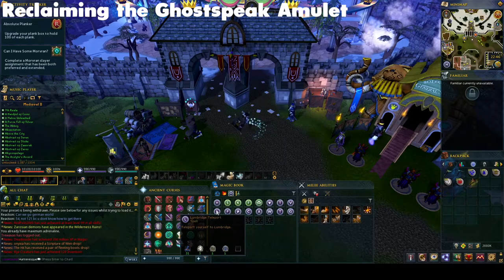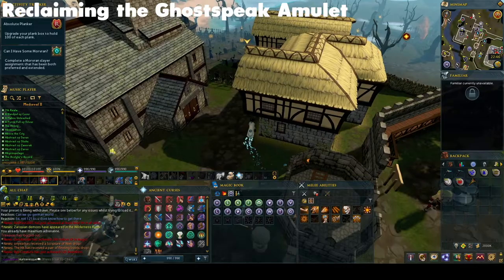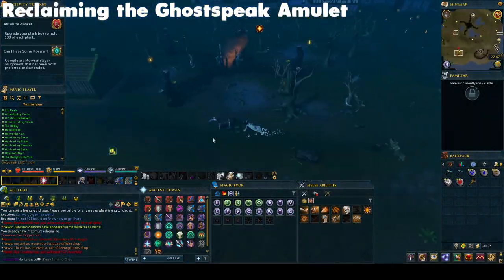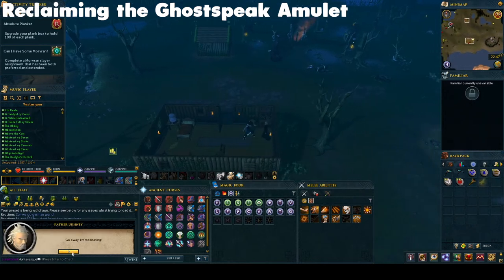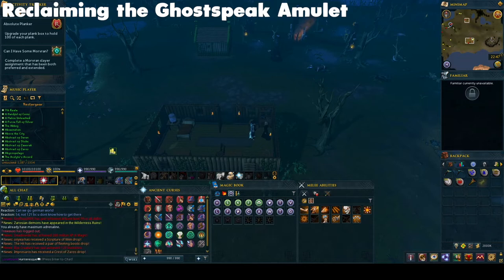If you have destroyed the Ghostspeak amulet, you should go and visit Father Ernie in his lone house in Lumbridge Swamp. You can tell him you are there to repossess his house if you wish, because I always do, because it's funny and I'm a jerk. But to reclaim the amulet, ask Father Ernie for a replacement. He will scold you for losing the amulet, but should give you his convenient spare. He will also tell you if it is on your Cramulet, and will refuse to give you a spare in that case.